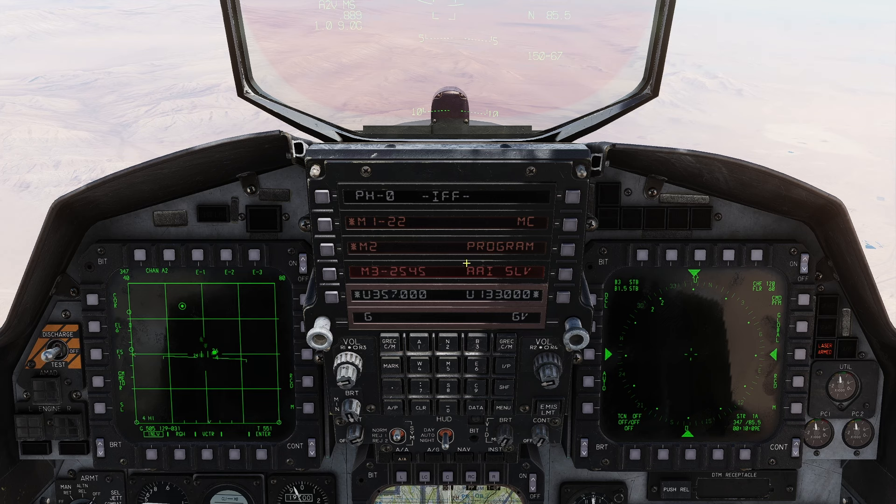Mode 4 is done on a separate control panel we'll talk about. You can also program phasing — Phase 1 and Phase 2 — where if your air tasking order says between certain hours you'll have a different Mode 1 and 3, you can set the times and it will automatically adjust your Mode 1 and 3 or turn things on and off as required. We're not going to get into that. It works, but there's nothing in game that uses it unless a mission editor sets it up. You hit the Program button, set up the phasing, then deselect program and you're back to normal.